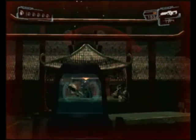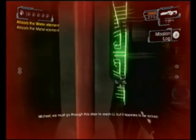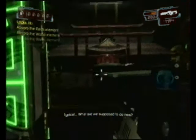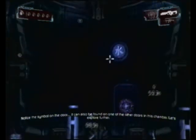Hey, how come we're not — oh. They got face plates, or am I just missing shots? It's not clean, but it appears to be locked. Typical. What are we supposed to do now? Notice the symbol on the door — it can also be found on one of the other doors in this chamber. Let's explore further.